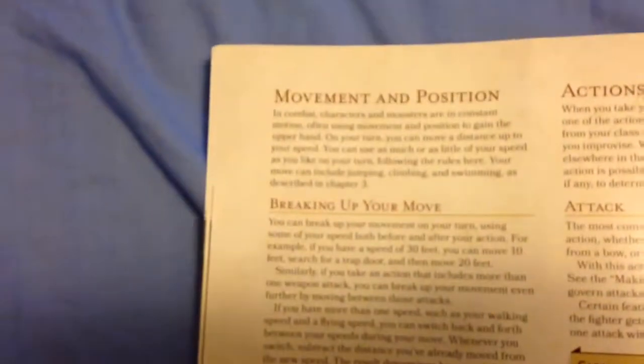It's got every single step of combat. For example, it's got the order of combat, and then it goes into the surprise round, roll for initiative, take your turn. Rather than having the move, move, minor, and attack of previous 4th edition, you now have the move, a base action, and some bonus actions — which I can tell replaced minor actions. It also tells you how to handle other actions, reactions, and step by step about your movement phase.